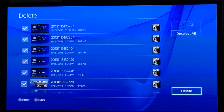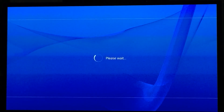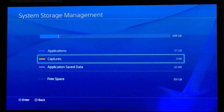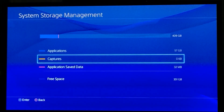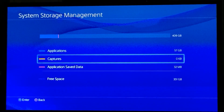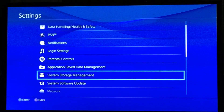You can either select one at a time and delete it, or you can select all. I'm just going to select all and hit Delete — and boom, done. That's how you clear your share menu. Even some reviewers I've read said there's no delete option, but there is — it's just in a dumb place. If you find this helpful, click Like.